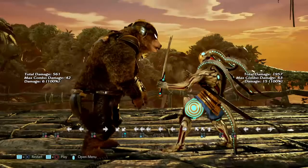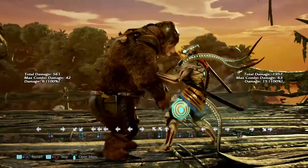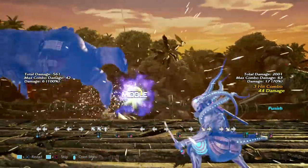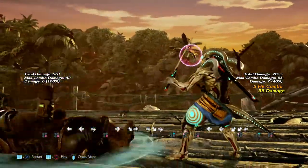Back 1+2 into 1+2 out of hunting stance — these are double lows and they are negative 15 on block. The rest of this move has him reversing into other stances.